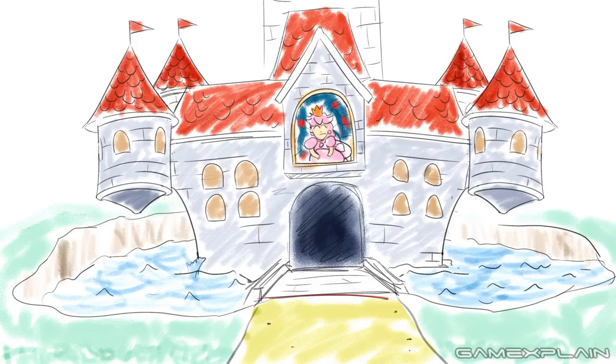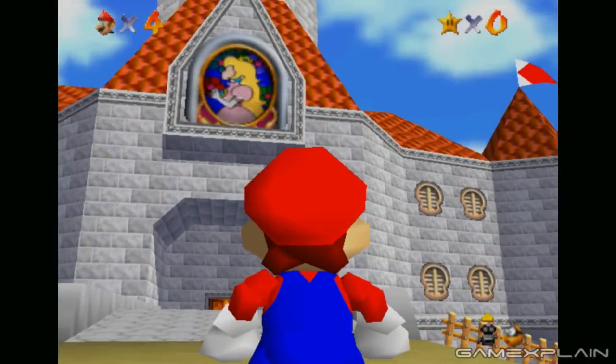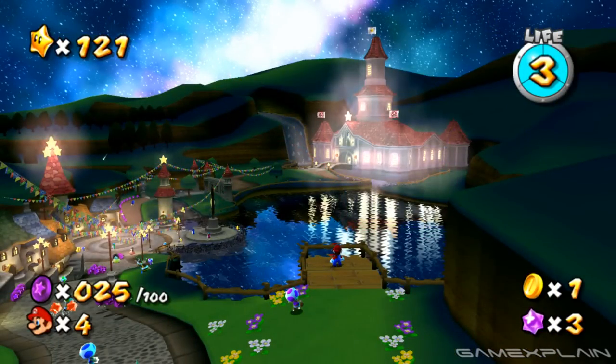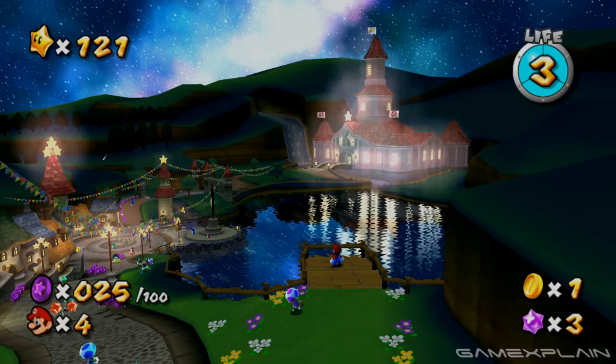If this castle is literally meant to be the one from Super Mario 64, the developers definitely took some creative liberties with it. To be fair, the castle has had 20 years of design iteration since the original game. There is one more possible detail supporting the idea of an intentional callback: there does appear to be a small body of water in front and to the right of the castle, very similar to the one from Super Mario 64. But then again, that's something we've seen in other Mario games too, like Super Mario Galaxy.